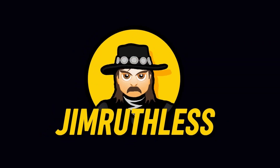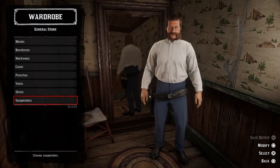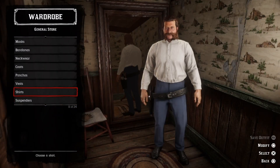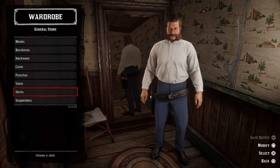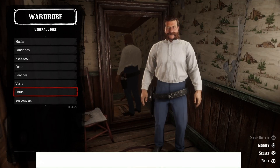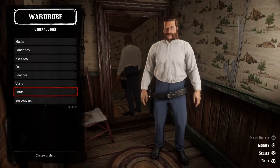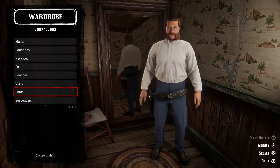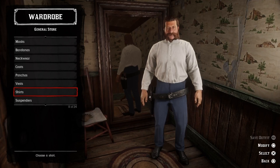My plan here is to create different outfits depending on what type of hunter you are and what animals you're hunting. It's a different thing to shoot ducks out of the sky compared to wrestling gators down in the bayou. So the first outfit we're going to do in this video will be a deer hunter outfit.